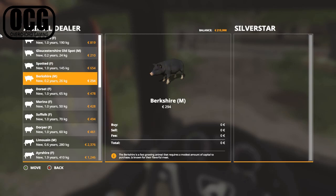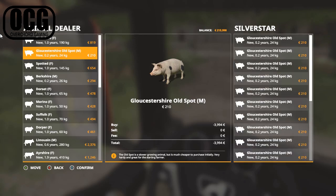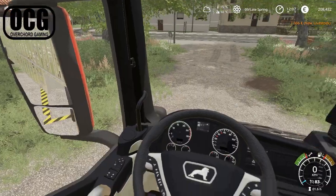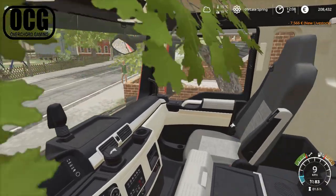Then we've got another fattening-up pig, the Berkshire - a fast growing animal requiring a modest amount of capital, known for flavorful meat. So it's really between the Berkshire or Gloucestershire. Since we're trying to keep down costs, we're going to go for the simpler Gloucestershire Old Spot. We're going to fatten up some pigs and then sell them again at some point. The livestock trailer is full - I'm not even sure exactly how many that was, but it's a good amount. We spent seven and a half thousand euros on pigs.